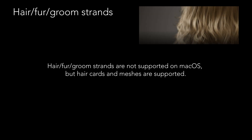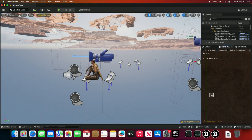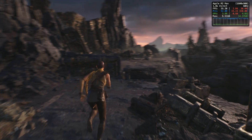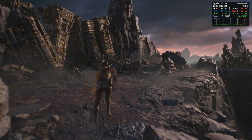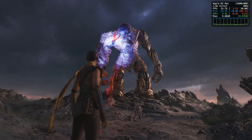Hair, fur, or groom strands are not supported on macOS, but hair cards and meshes are supported. Hardware ray tracing support for Lumen is not supported on macOS, which means Lumen will fall back to using a software-only raytracer. This means Lumen will produce lower quality results on Apple Silicon compared with devices that have hardware ray tracing support. For example, here is the Valley of the Ancients sample demo — a wonderful example of new Unreal Engine 5 technology, in particular Nanite and Lumen. As you can see, it's a big hot mess on Mac due to not supporting those features.